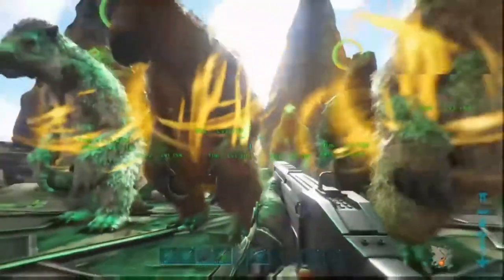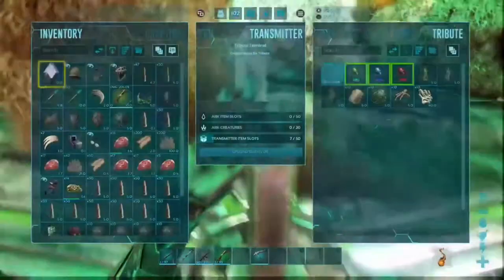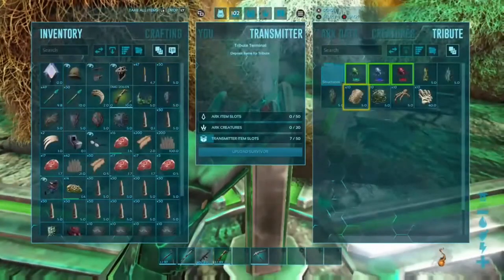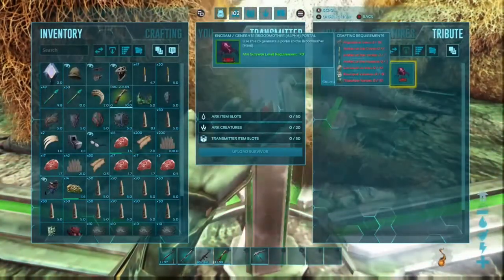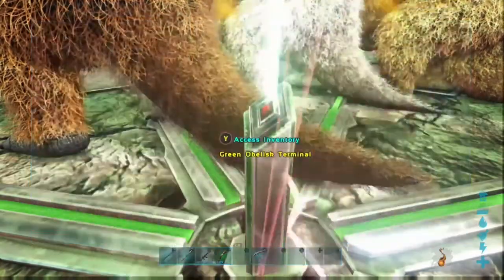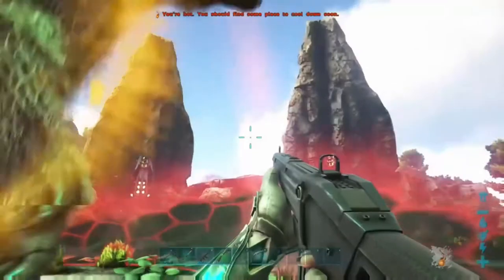I have eight of them, and basically whenever they destroy a bug, they get a 250% damage increase. So a lot of bugs equals a lot of damage. That's mixed with my one Eutyranus I have in the back there named Fluffy, who has his own buff that decreases damage they take.